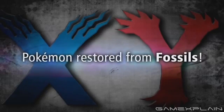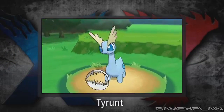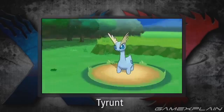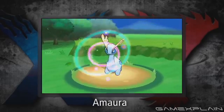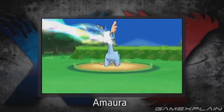Now let's talk about all the new Pokémon revealed in the trailer. First up are our two new Fossil Pokémon, Tyrantrum and Amaura. Tyrantrum is restored from the Jaw Fossil and is a Rock-Dragon Pokémon. It has the ability Strong Jaw, which powers up biting attacks — and by the way, it's hard to believe it took this long to get a T-Rex Pokémon. Amaura, on the other hand, is restored from the Sail Fossil. It's a Rock-Ice Pokémon with the ability Refrigerate, which turns Normal type moves into Ice types.